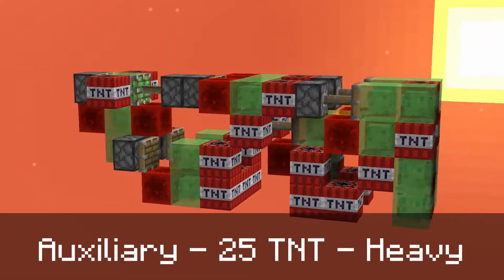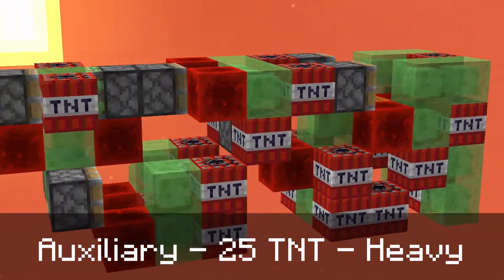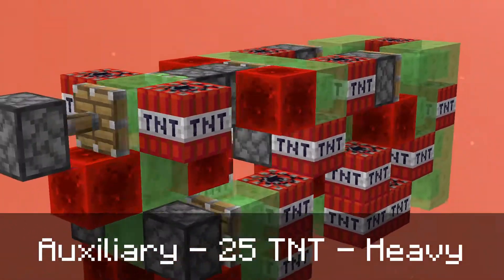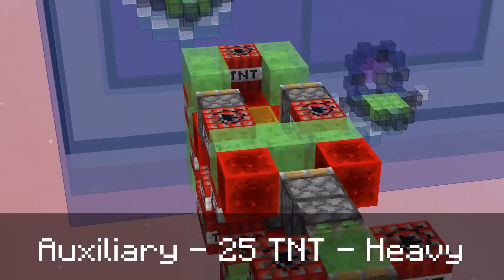We will look at a couple more in future videos. The Auxiliary has 25 TNT, and it travels on a Caterpillar engine, and it has zero observers actually because it was made before observers were even a thing, and it was made by yours truly.